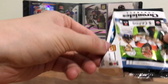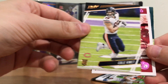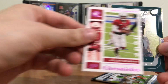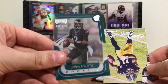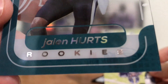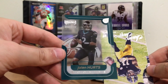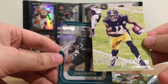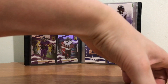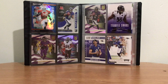Another pack here. We got a Robbie Anderson. A Cole Beasley, another one of those. Pink Kyler Murray — maybe I'll sleeve this one; not a rookie card but still a cool card. And a Jalen Hurts rookie — that's what I'm talking about. It says 20 SSD Momentum; I'm not sure what kind of insert this is but it's a good card. See-through Jalen Hurts. And then another Chase Claypool. Let's sleeve the Kyler Murray and the Jalen Hurts.